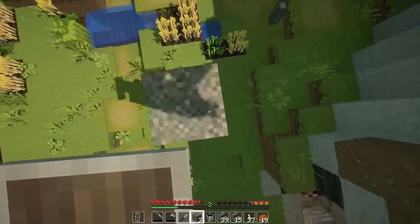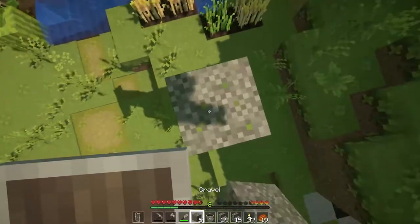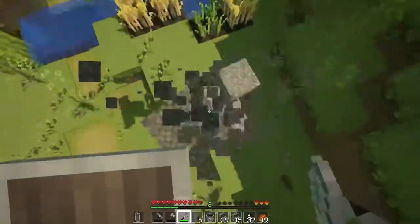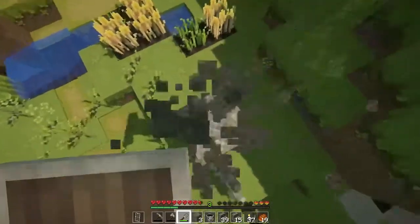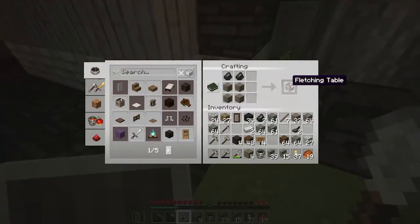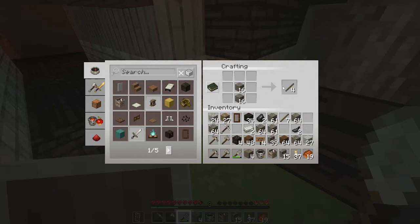Let's get some flint. Let's just mine this gravel until it all disappears and turns into flint. I wish I had a fortune shovel — probably one of the only times that will ever be useful. Alright, that's one flint, two flint — wow, that's a lot of flint. Okay, let's make that Fletcher's table.